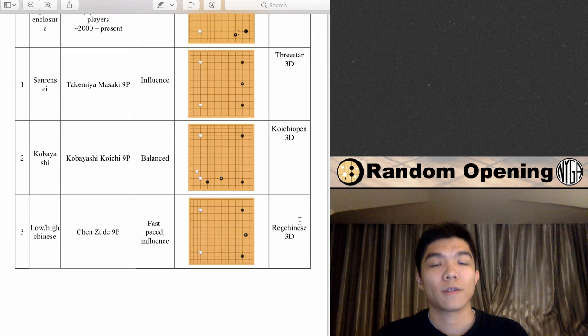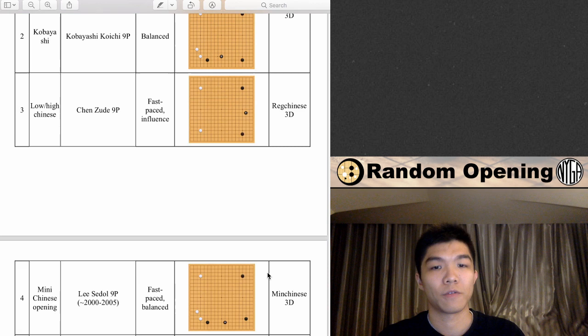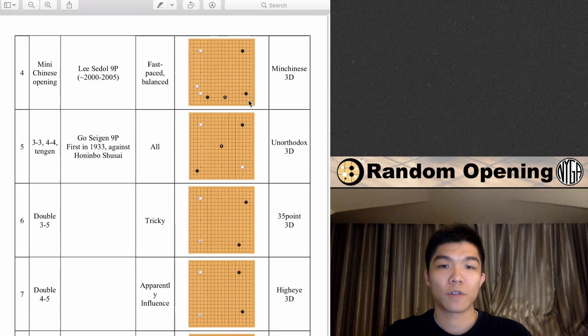I have four popular openings and four so-called underdog openings. The first one is Sanrensei. Then the Kobayashi opening, which is quite popular — I saw a lot of pros playing it online. The Chinese opening has had popularity throughout the history of Go. The fourth popular opening is the Mini Chinese, where you have a star point three-four and the extension. Now we go to the less popular openings.